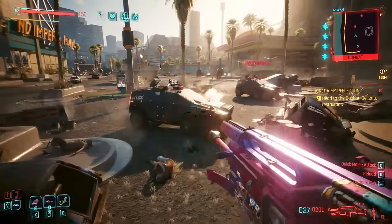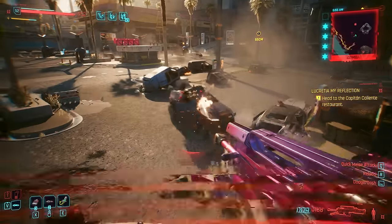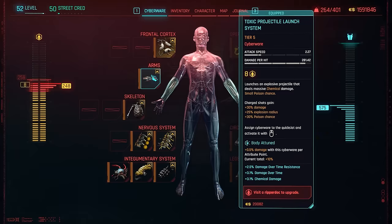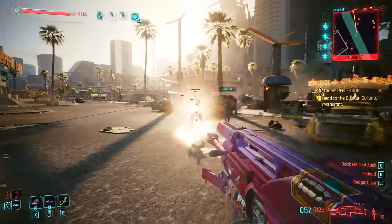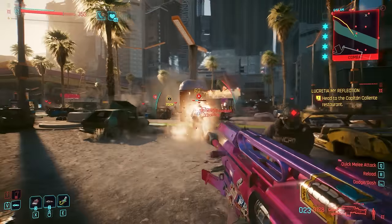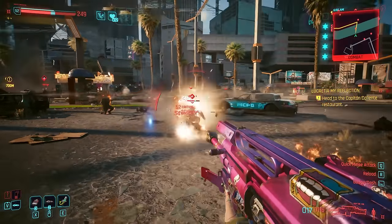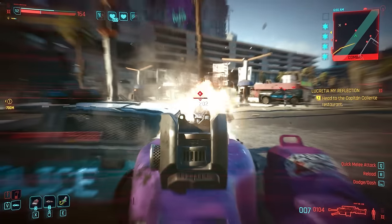Another interesting synergy is the Toxic Projectile Launch System in the arms category. This has a chance to poison enemies, and we combine it with the Black Mamba — which gives us 18% extra damage against poisoned targets. With five rockets almost constantly available, you're always going to have enemies poisoned, making this a great way to take down bosses.